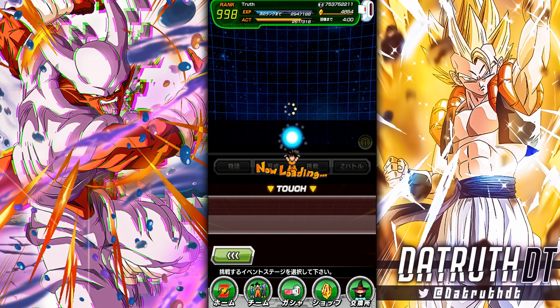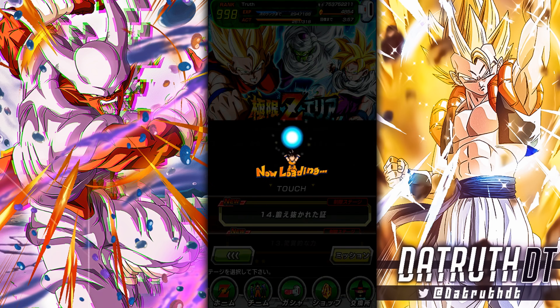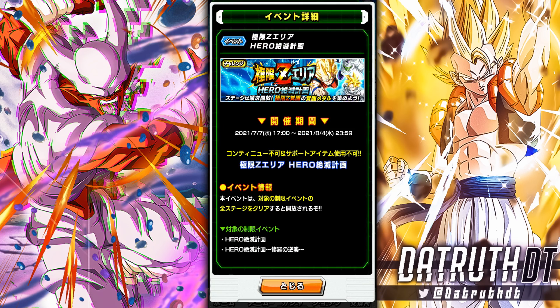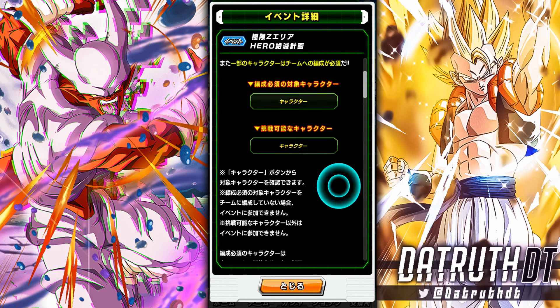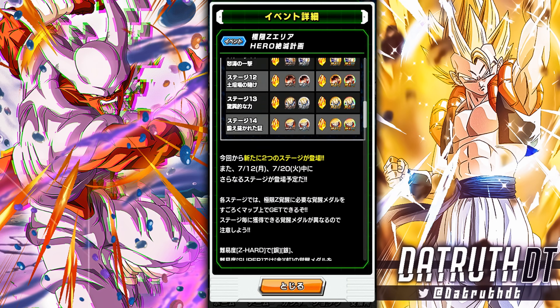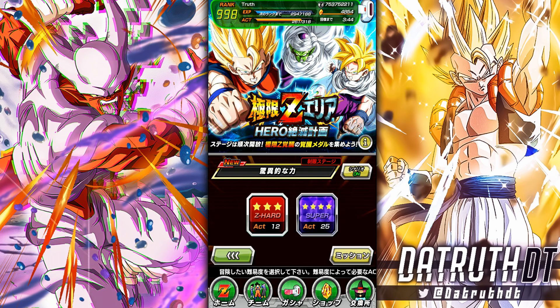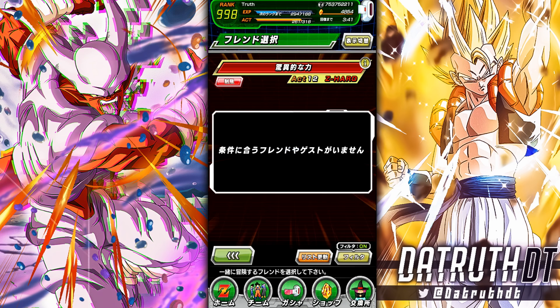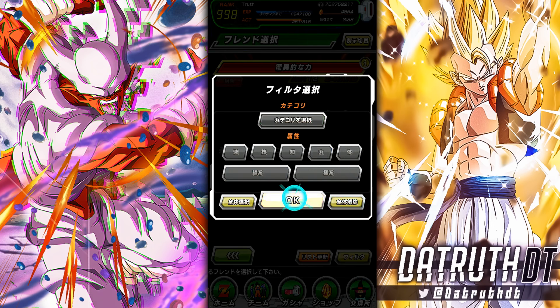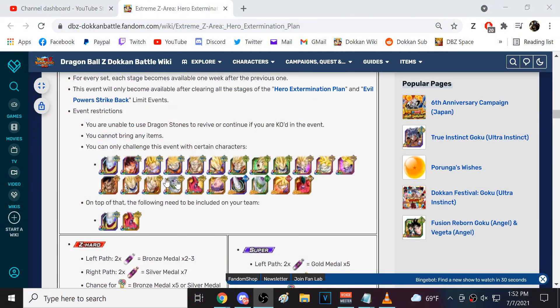Those are the two new characters. I'm not really anticipating any difficulties. The way this event works is the first unit could be a little tricky, but once you get one of these units EZA'd to run as your lead, it's just boom boom boom. We're going up against Vegeta first. Let's bring as many AGL units as we can. The friend unit is Vegeta.